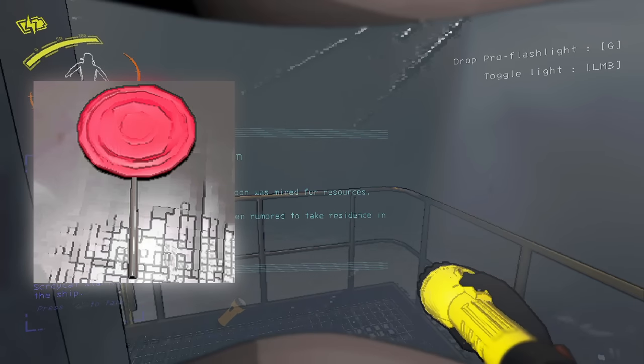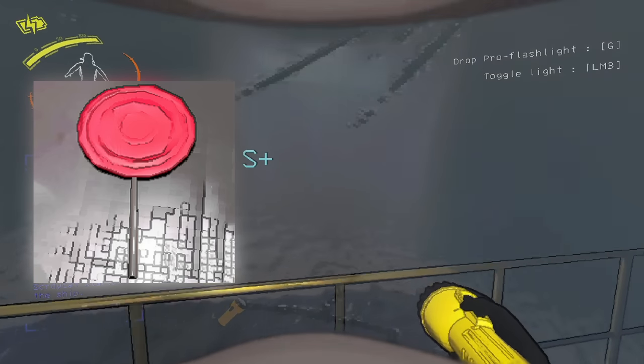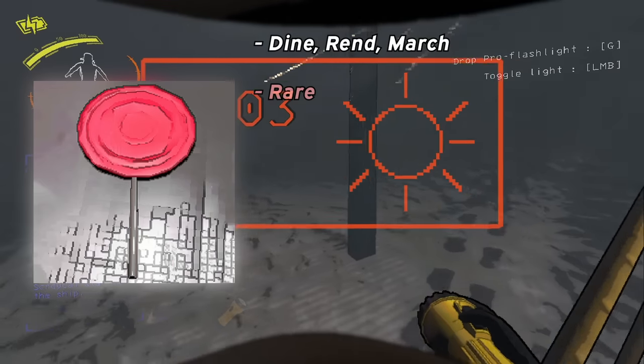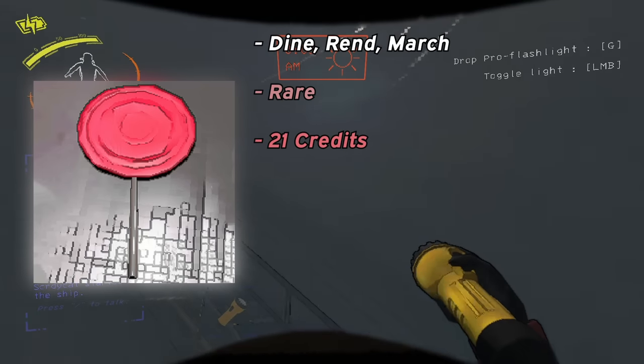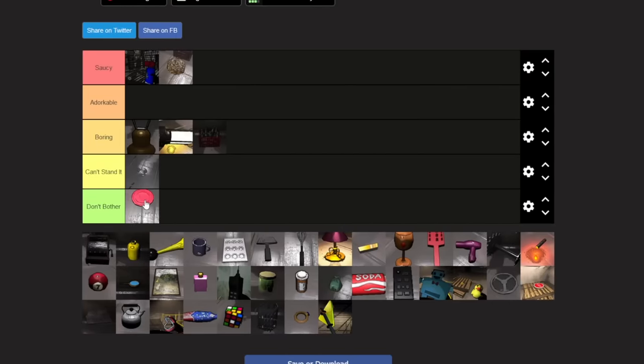Candy is relatively uncommon. I really only find these things on Rend. The wiki does say they're on Dine as well, but they only have a 2% spawn chance on both. If your luck gives you the candy, I feel sorry for you. It's worth only 21 credits, and it weighs 11 pounds for some reason. This is an easy D tier — there's no reason for it to be this rare.